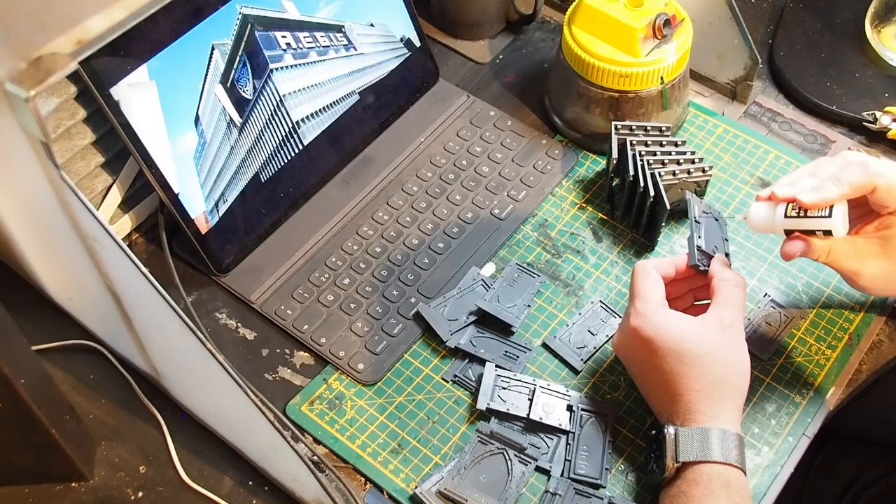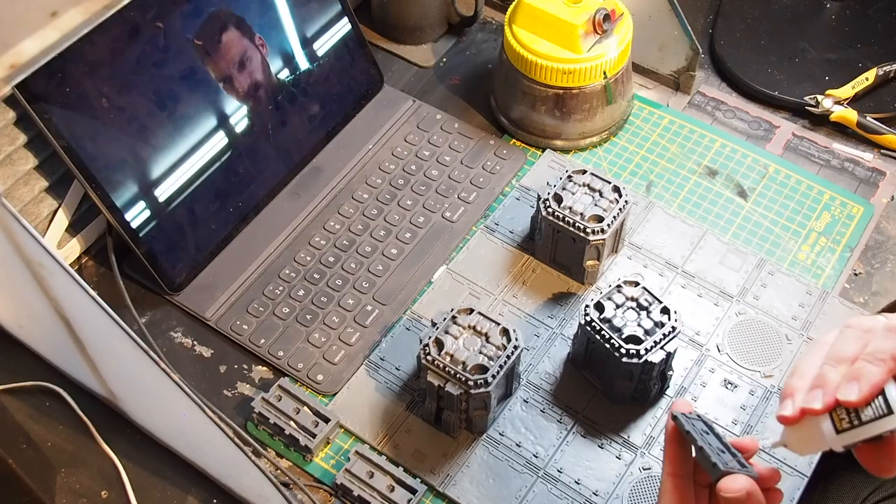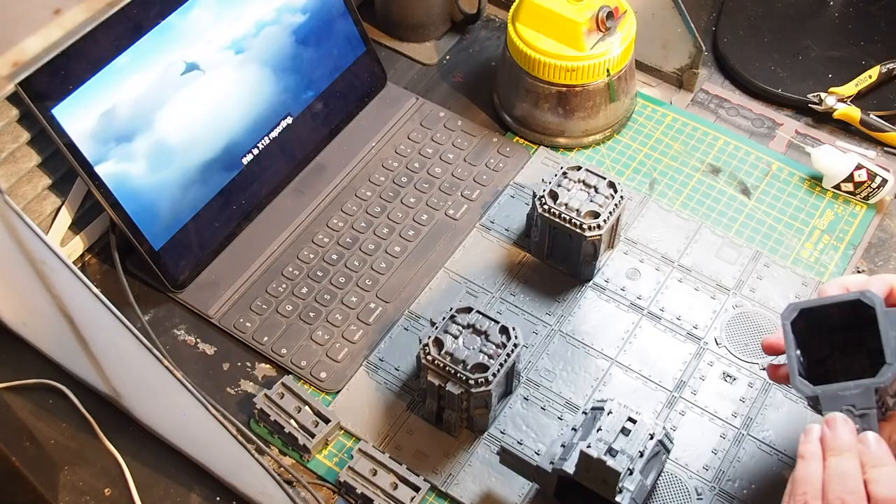Here you can see me adding the lower section of the walls — or rather the doors that will act as walls — and cross-checking that they fit properly onto the tile. As you might notice, I do not glue down the parts onto the tile at this stage. I keep the walls separate from the tile.